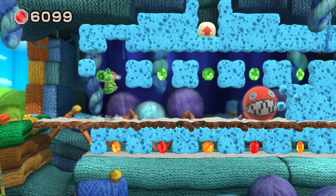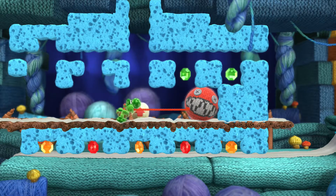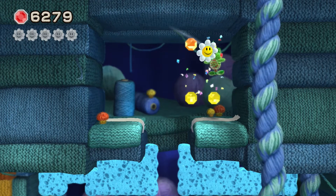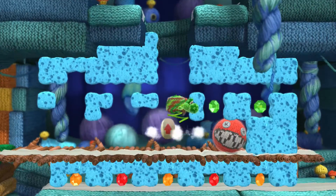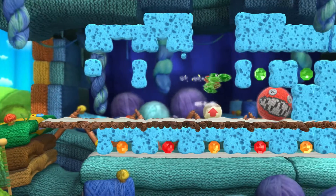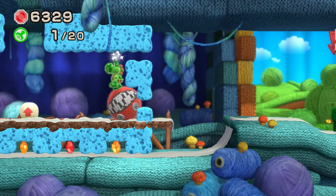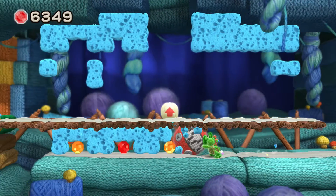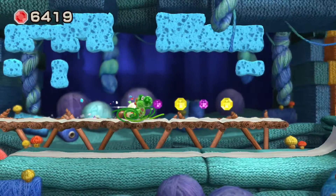Looks like we need to get it downstairs as well, but first let's unlock this. What is up here? First flower. Later this episode I think I will be trying out using the amiibo, so that will be interesting. Let's just push this guy along, get these gems. And that's the end of him — goodbye little chain chomp ball thing.